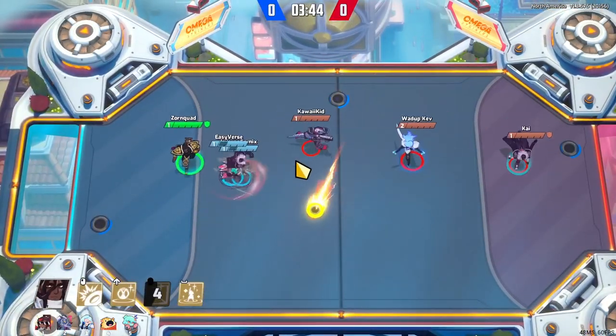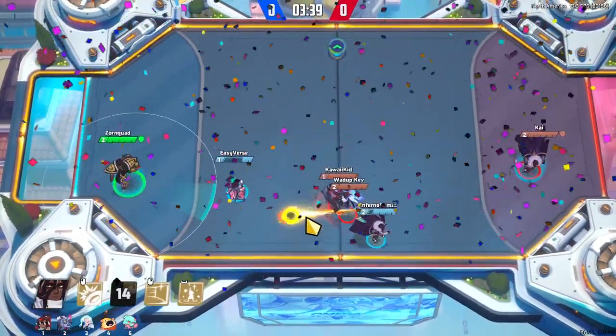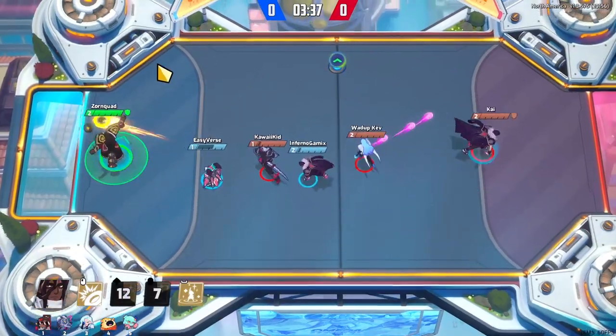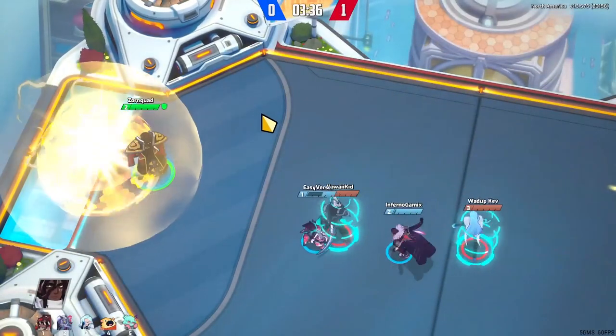You may have noticed there are no movement abilities in his kit — that's his one glaring weakness. He's also quite slow. While every other goalie has a movement ability to help them reposition, Atlas just doesn't.